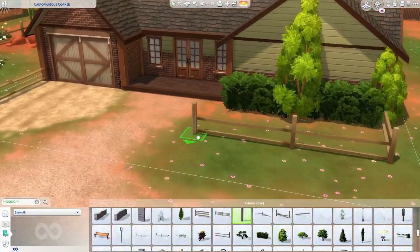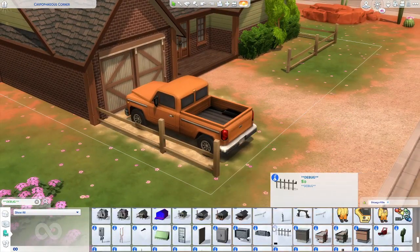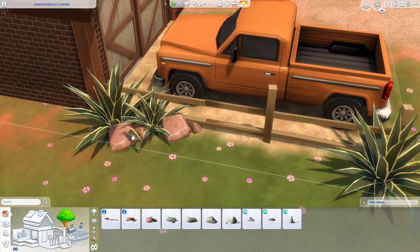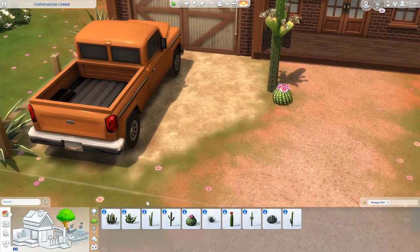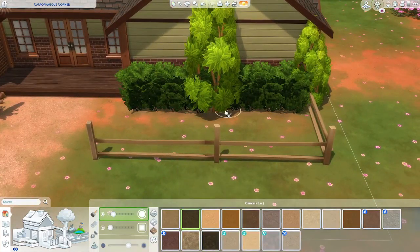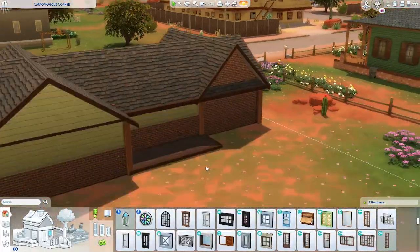Very happy with how that fence looked. Using fences from debug can be such a good way to make builds look more realistic and like they belong in the world. The regular in-game fences often look way too pristine — fences are meant to be a little wobbly, a little bent, a little splintered. I also wanted lots of desert decor: cacti of course for Arizona or Strangerville, plus overgrown shrubs and bushes that help give that not-well-cared-for feeling.